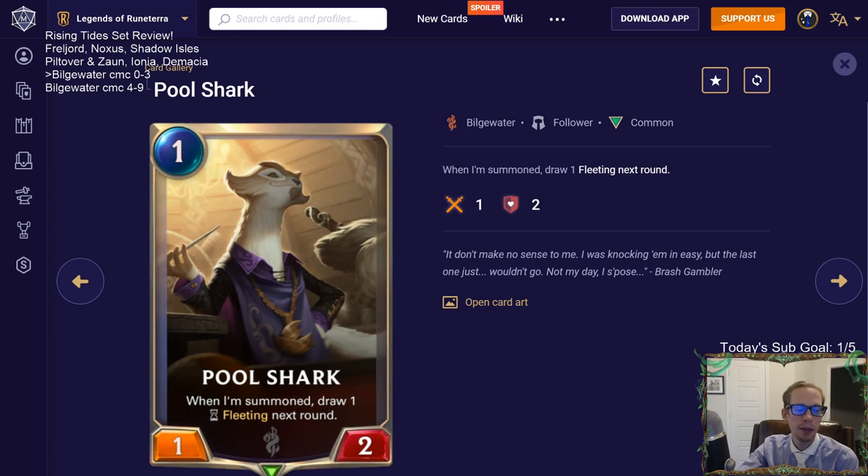Twisted Fate wants you to draw eight cards to level up. You do need to draw more cards with him, but basically you're never going to level up Twisted Fate. I wouldn't play a card like Pool Shark just to try to level up Twisted Fate. You just need to play good cards, and Pool Shark is just not a very good card.